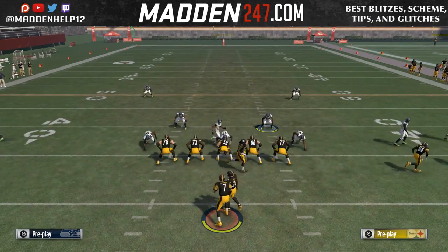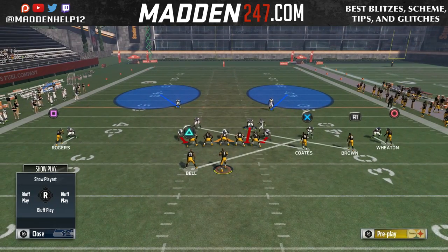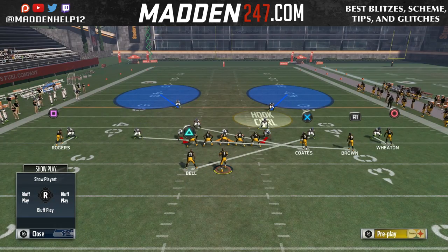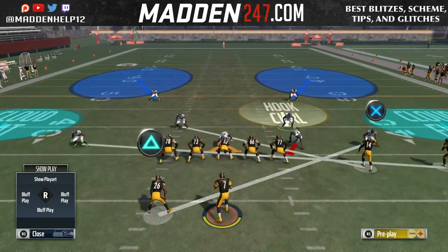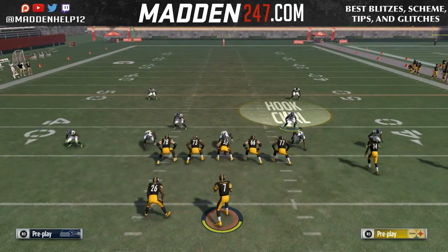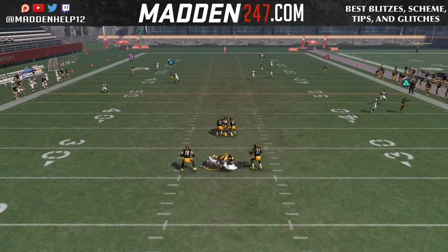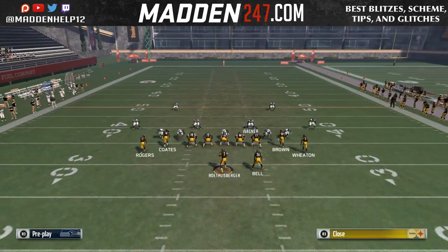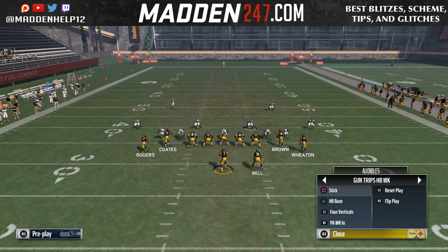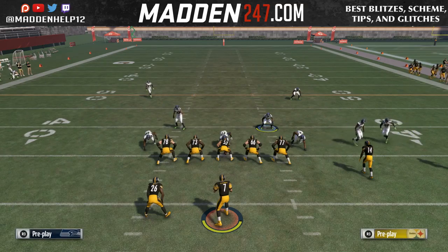This is just an easier way of getting cross man. It works out of any formation — all you need to do is come out in the man play flipped, baseline press, and you see here once again we get a guy cross man. It's pretty much the exact same thing as the DB fire two, except it's going to say man to man, and it's just a lot quicker to get.